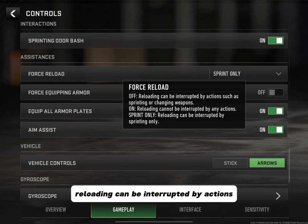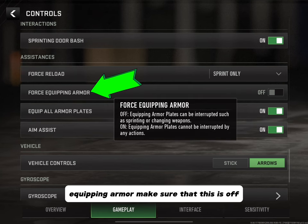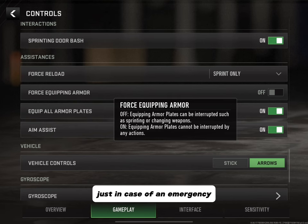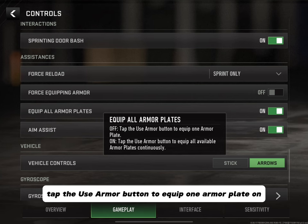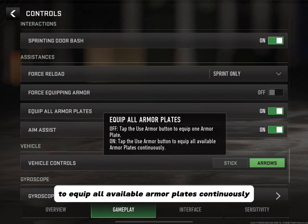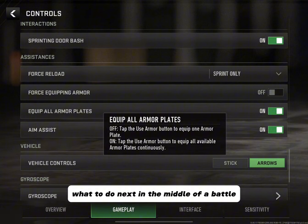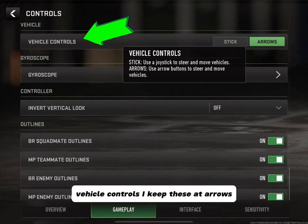Force Reload: Off means reloading can be interrupted by actions such as sprinting or changing weapons; On means reloading can be interrupted by any actions; Sprint Only means reload can be interrupted by sprinting only. Force Equipping Armor — make sure this is off so you can change your weapon in an emergency. Equip All Armor Plates: Off means tap the use armor button to equip one plate; On means tap to equip all available plates continuously. Keep this on — continuously putting on plates gives you enough time to think what to do next in the middle of a battle. Aim Assist — you definitely need this, especially going against controller players.